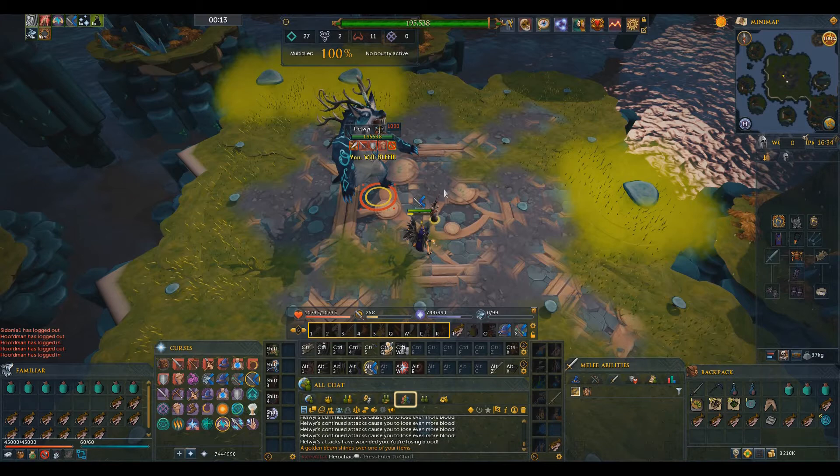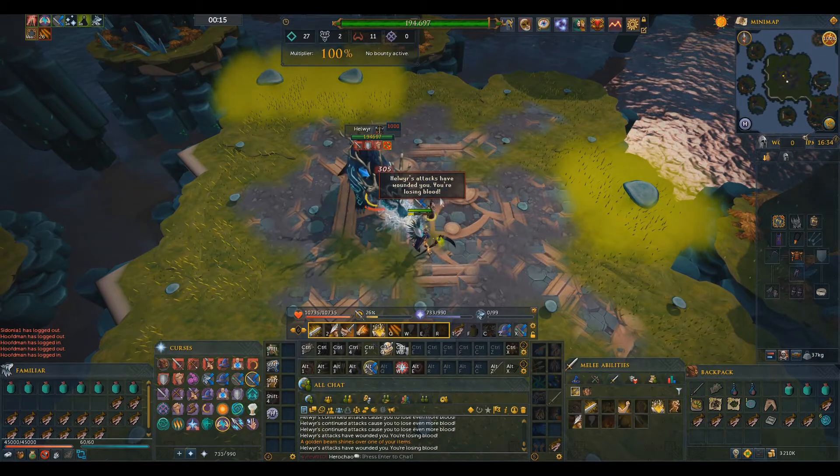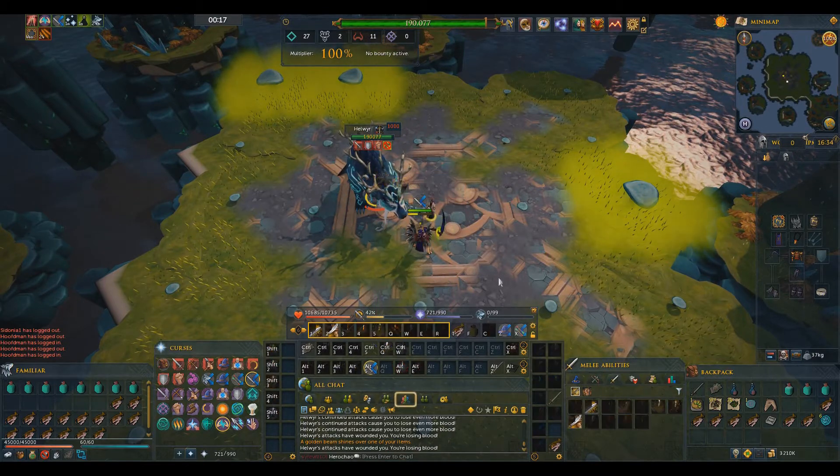This attack can actually be negated in two different ways. You can choose to simply sidestep him, not getting any damage at all, or you can resonance the hit, only suffering the bleed. If you chose to resonance the hit, you will get a bleed which hits 50 damage each tick and is easily tanked.